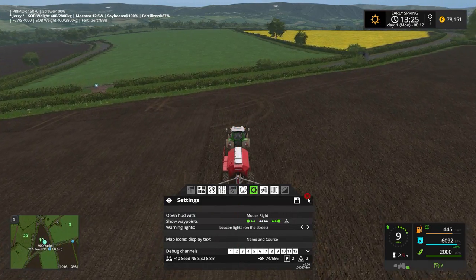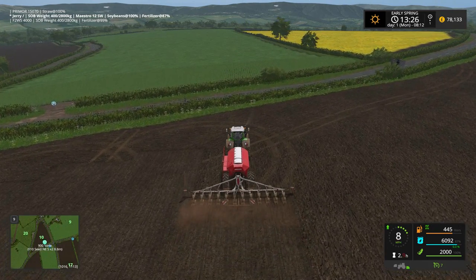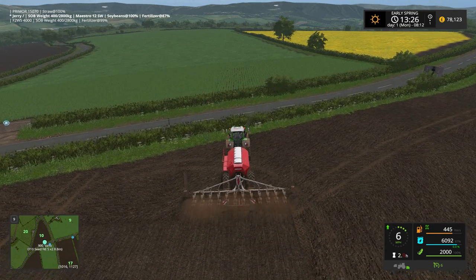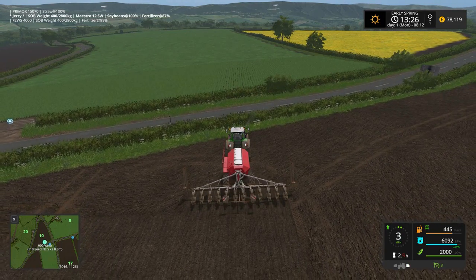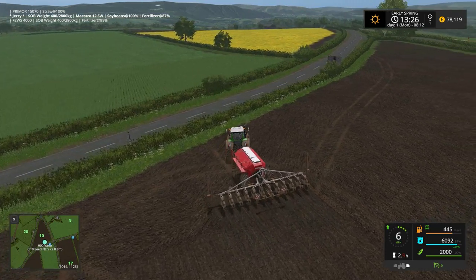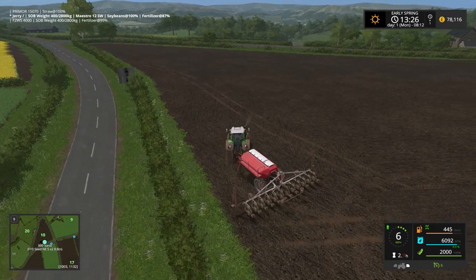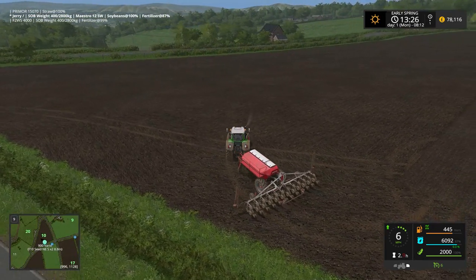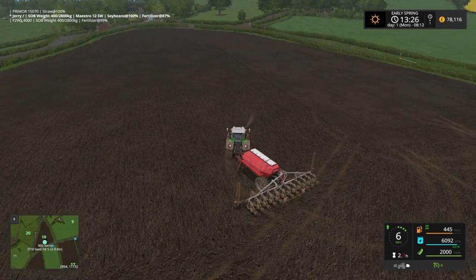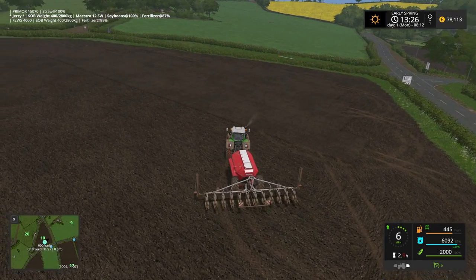It's working near perfectly now. We've just got a hard worker here planting soybeans in field number ten. If you're seeing that behavior, go update your CoursePlay to zero three seven — it's available. By the time you see this video it may be dot 38, 39, or 40, as they're making changes on a daily basis, though the holidays may slow that down a little.